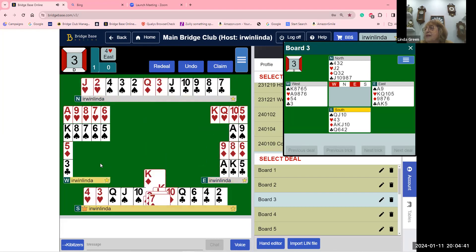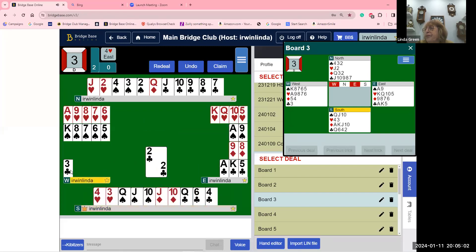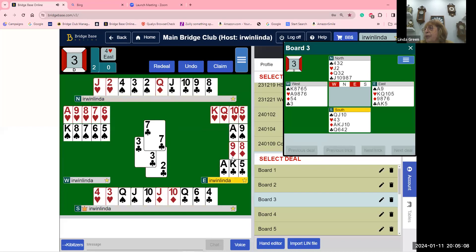Short suits run away — when there are two in dummy you don't have to tell partner you've got the queen. I switch to the two of clubs. We play the lowest of touching — they're all the same value. They win the ace, draw trumps, hope they're two-two, and take the queen.